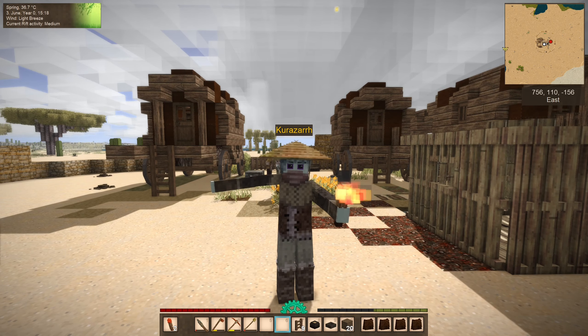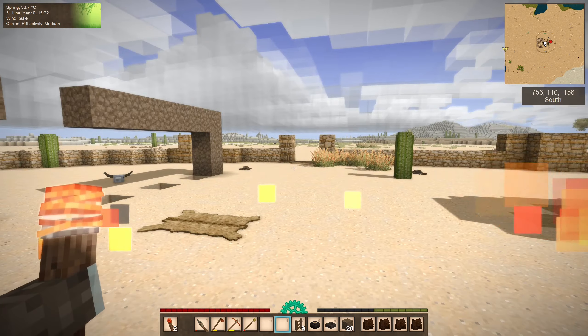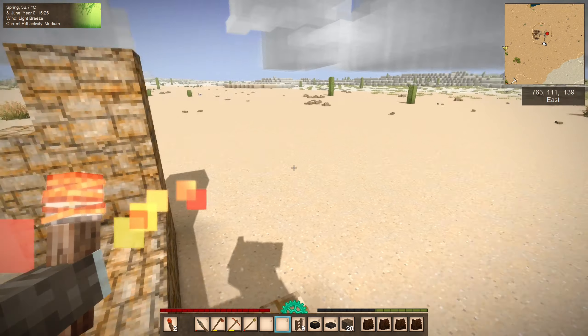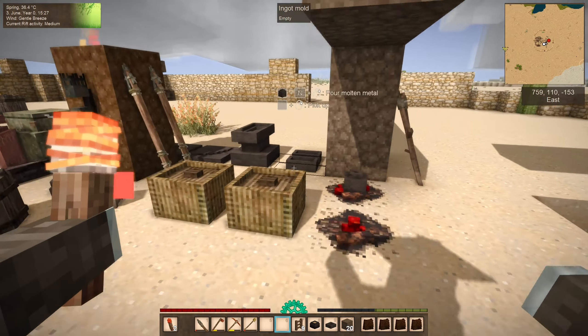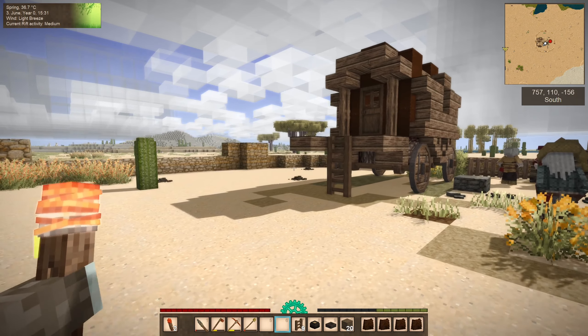My name is Kurosar, and welcome back to Vintage Story Desert Life, where last time we did a good bit of work getting our place started here. We have the foundations of our initial build, and we are also well into the Copper Age. Continuing to push both of those along will be on the agenda today.